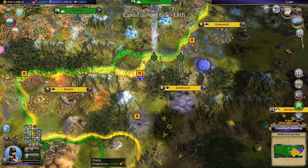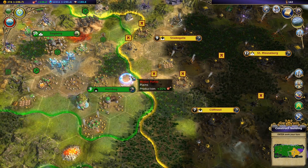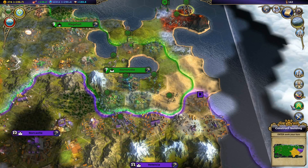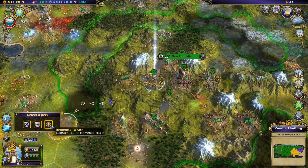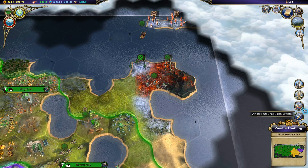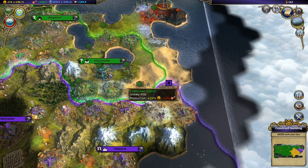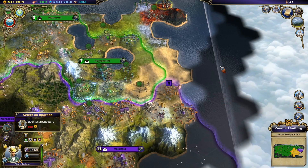The rogues - let's give you a pathfinder so you can move a little bit faster. Hey, this guy's leveled up a little bit. It's very nice having passive experience in a way. And I can now recruit Elven Sharpshooters - so she has an upgrade now. A little expensive, but there it is.